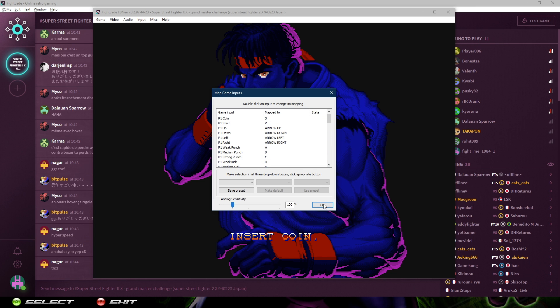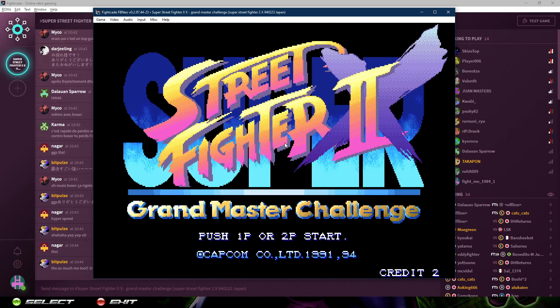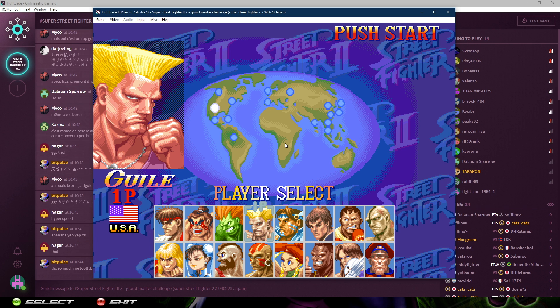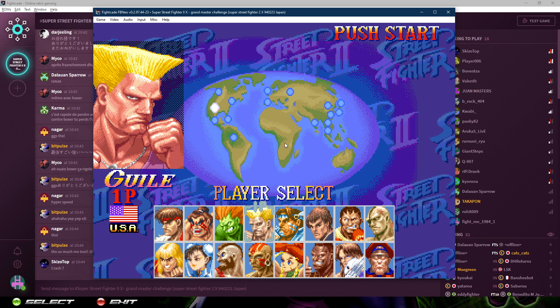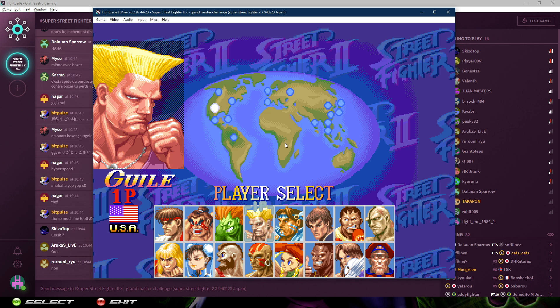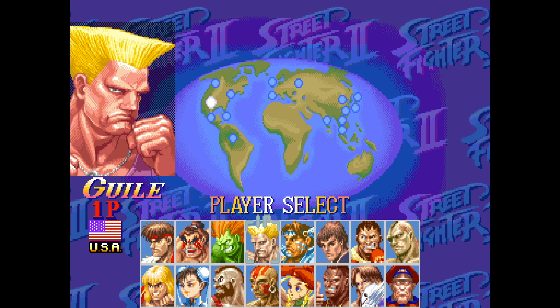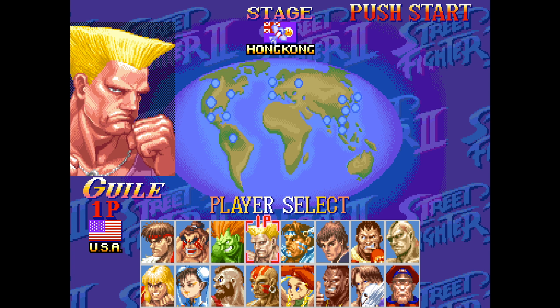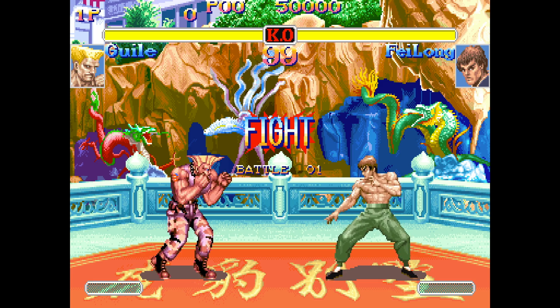If you're using an Xbox controller and you press a button and get something other than a letter — like 'Joy1' something — just redo it until you get a letter. Now I have Player 1 controls configured. You can do Player 2 as well. After that, press OK and test it — I can insert credit, press Player 1 Start, and move around. The game is not full screen; the command to make it full screen is Alt+Enter on the keyboard, or go to Video > Toggle Full Screen Mode.